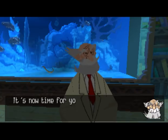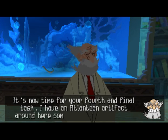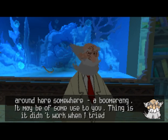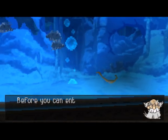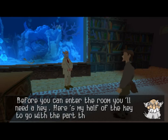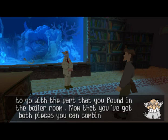It's now time for your fourth and final task. I have an Atlantean artifact around here somewhere — a boomerang. It may be of some use to you. Thing is, it didn't work when I tried it, so it's wound up in the bottom of my fish tank. Before you can enter the room, you'll need a key. Here's my half of the key to go with the part that you found in the boiler room. Now that you've got both pieces, you can combine them to make a usable key.